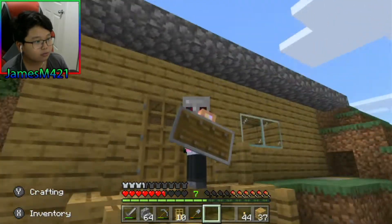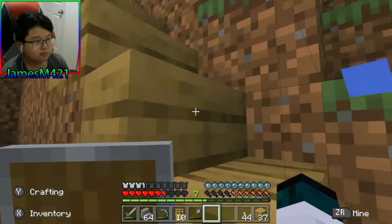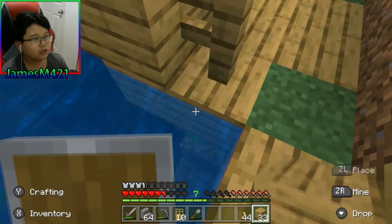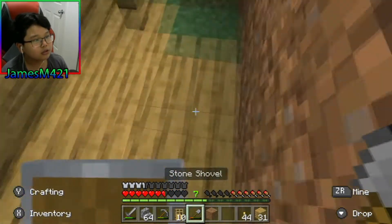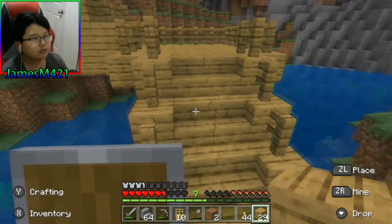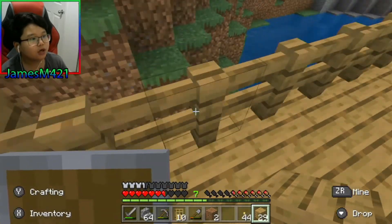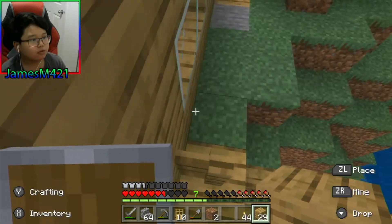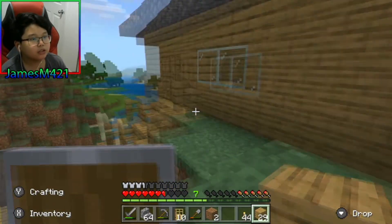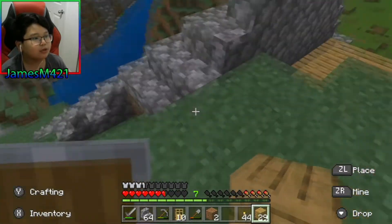I'm almost literally done with my house. Good thing I dropped on water. The only thing I don't like is that if I'm falling down it won't let me back up, so let me just build a little staircase here. There you go — so much easier to walk down and go up. This is the house I had so far; if I can jump up here... yeah, this is what I had so far.